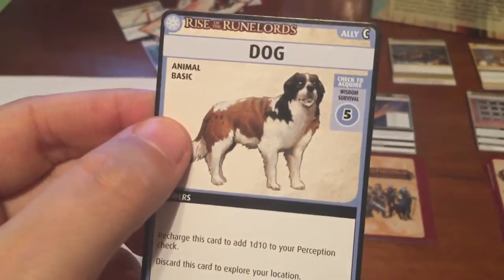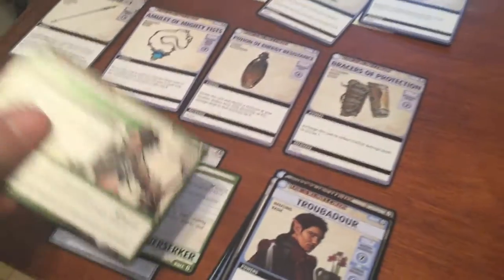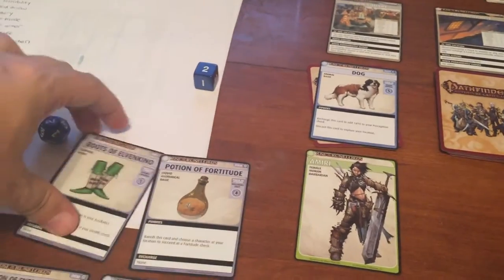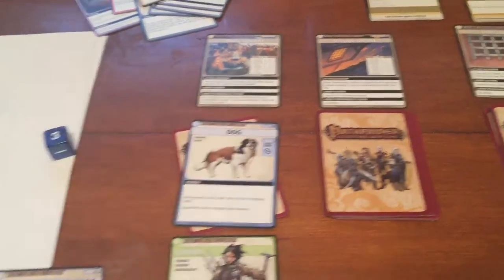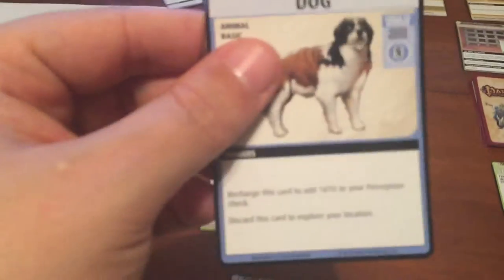She finds the Dog ally — Wisdom Survival check. She actually has Survival: d6 plus 3. It's an ally so she needs a 7. She has a 4, gets a 5, for a total of 8. So she also gets the Dog. She's just killing it.